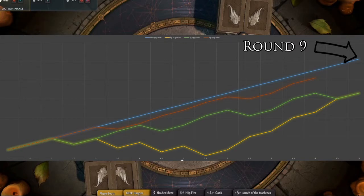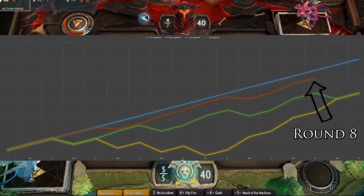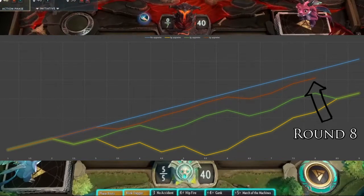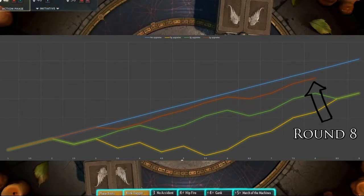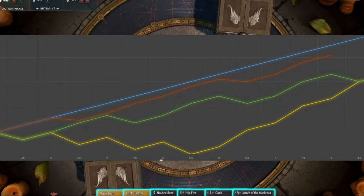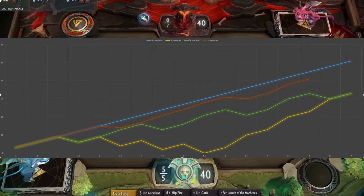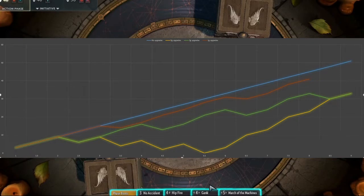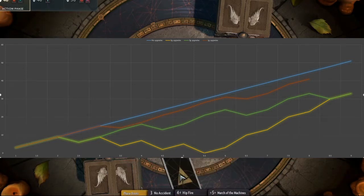The subsequent models are deviations from that initial linear one. The model where you only upgrade when upgrades cost one gold is represented by the red line — the progression doesn't deviate that much, and in fact that is the model where you're able to theoretically purchase the Horn on round eight. The other two models deviate quite a bit from each other between rounds three and eight, but end up converging at around round nine. Both of them reach Horn gold at round nine, as does the linear model. So the fastest way to reach a Horn would be the one-gold upgrade model.